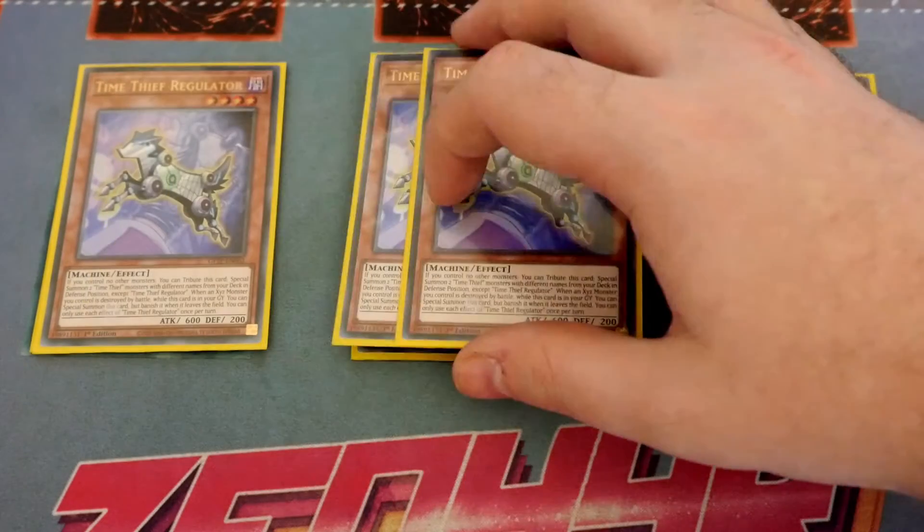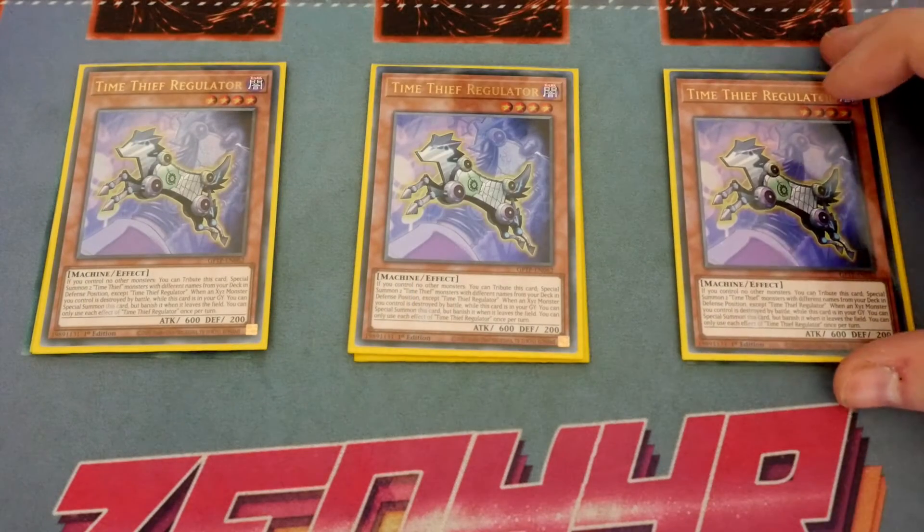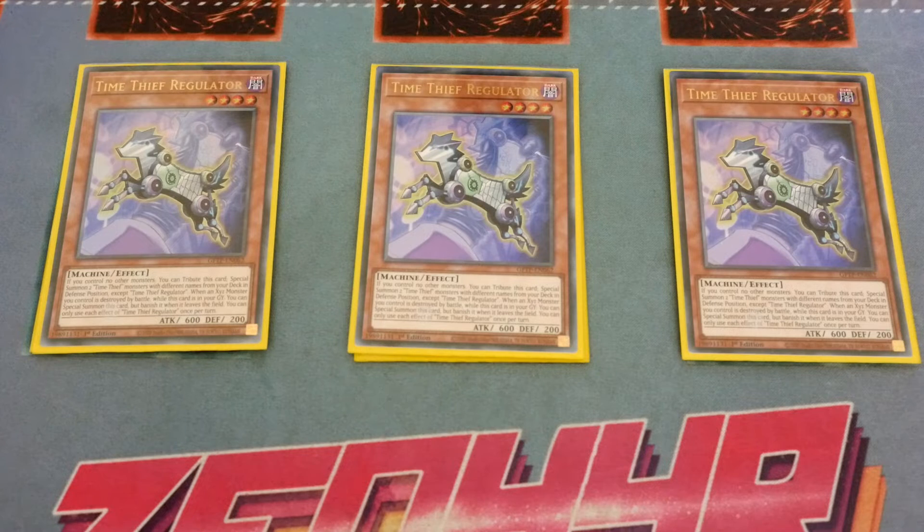We've then got the strongest and weakest card in the entire Time Thief deck and that is Regulator. The reason it's so strong is if you tribute any monster you control, you special summon 2 Time Thief monsters from your deck with different names in defence position and you don't even negate their effects. The weakest part is it tributes as cost, so if it gets Ashed you've got nothing.